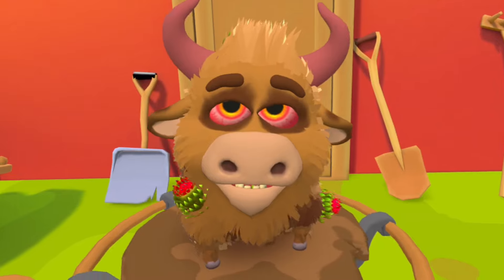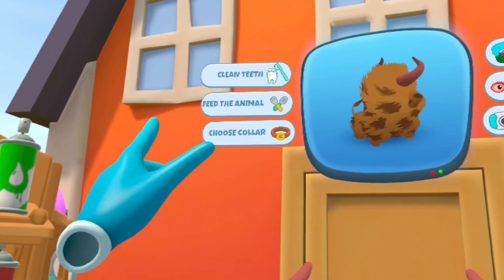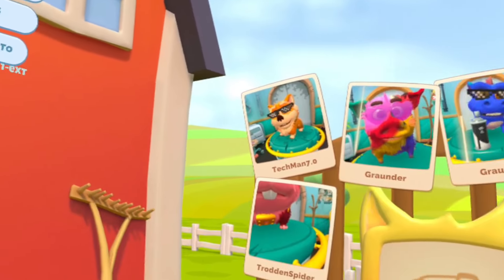How you doing buddy? You're looking so rough. Oh my goodness gracious. Okay, looks like we need to clean his teeth, feed the animal, choose a collar, take out the debris, heal his eyes, and make a photo.